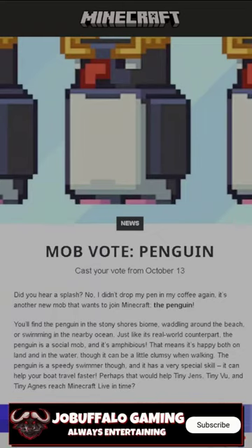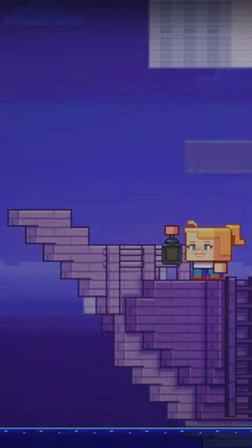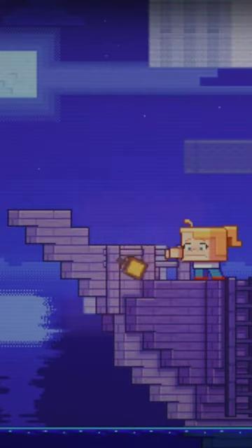Did you hear that splash? It's another new mob that wants to join Minecraft — the penguin! You'll find the penguin in the stony shores biome, waddling around the beach or swimming in the nearby ocean. Just like its real-world counterpart, the penguin is a social mob and it's amphibious, meaning it's happy both on land and in water, though it can be a little clumsy when walking.